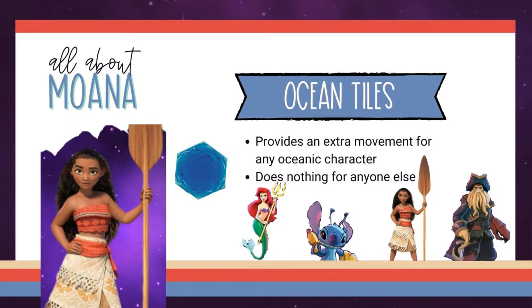When an oceanic character touches an ocean tile, they have the ability to go an extra space without using a movement. That means if Moana or Ariel intend to move two spaces but their first move was onto an ocean tile, they will still be able to go two additional spaces. Any other character that lands on these tiles treats them as a normal space. This is helpful for Moana but also useful for any oceanic allies on your team. Be careful though, because it can also help your opponent if they have oceanic characters as well.